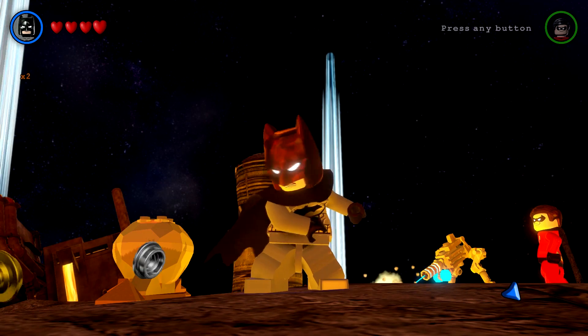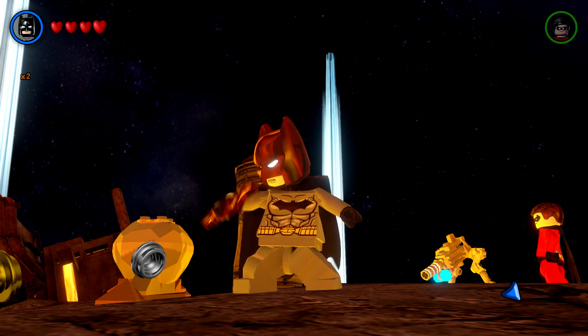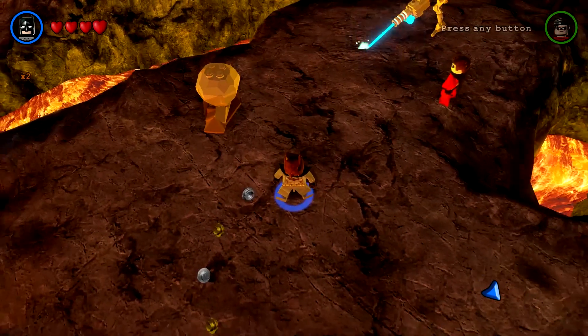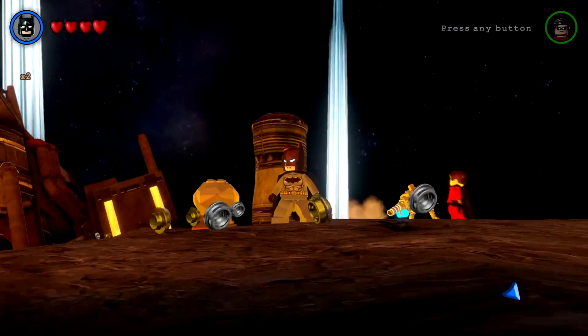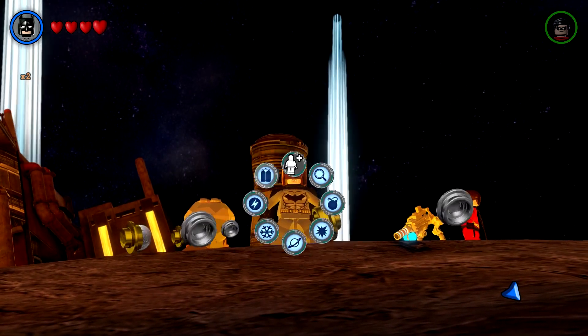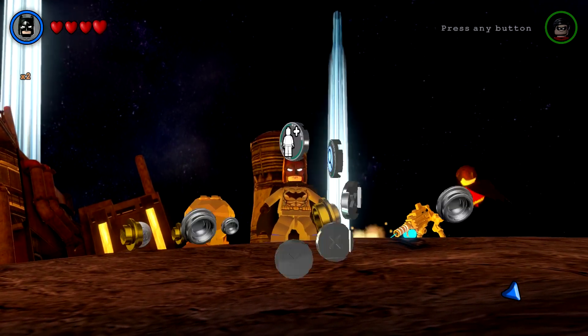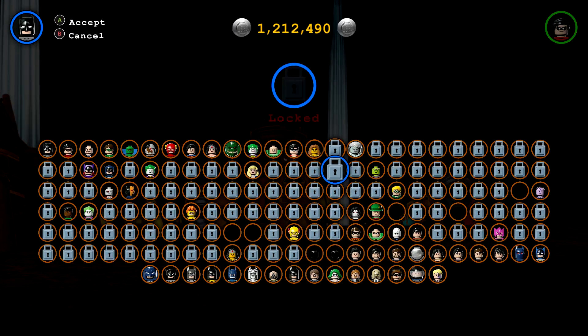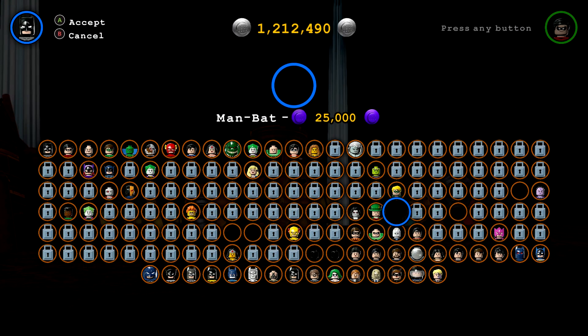All right, so here we are on Qward, the home planet of Sinestro and his Sinestro Corps. We are gonna go ahead and unlock the Man Bat.